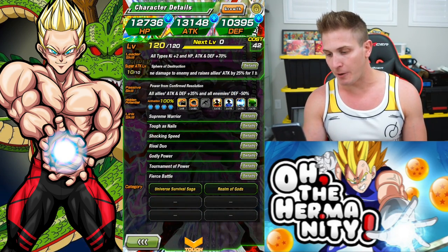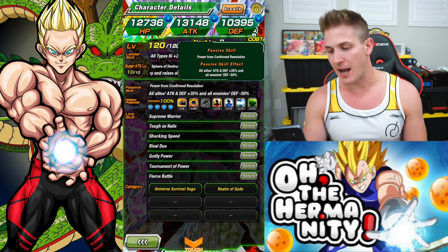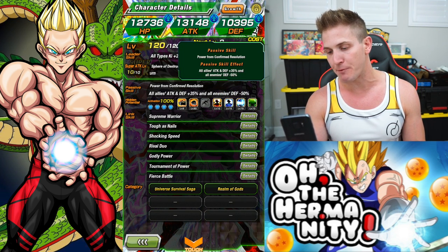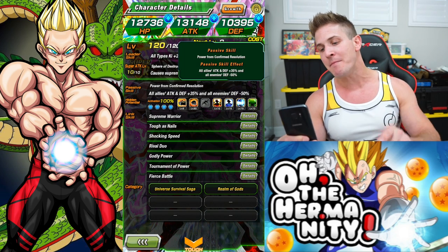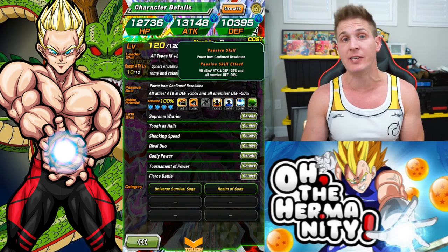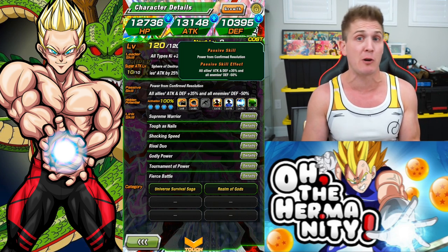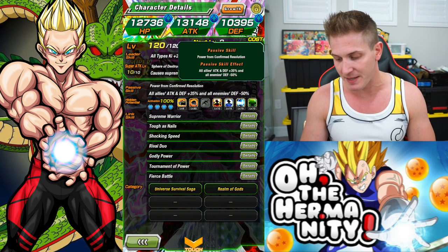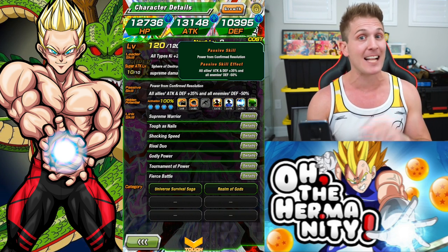If we look at his passive skill, this is where he gets really good. All allies' attack and defense plus 35%, and all enemies' defense minus 50%. So he'll give every single unit on your team, whether they're super or extreme, a huge boost, and then he rips the enemy's defense in half. That's pretty amazing.